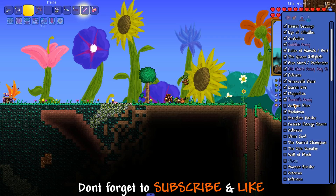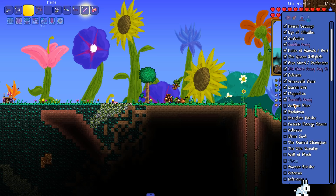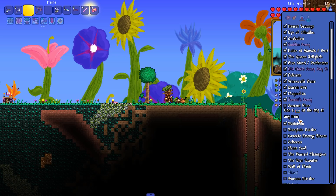We are at the point now where I think we could logically kill the Wall of Flesh, but we have a list of bosses that I want to complete and defeat before we get there. Next on our list is the Ancient Flyer - kind of a weird name, but that's what we're gonna do.